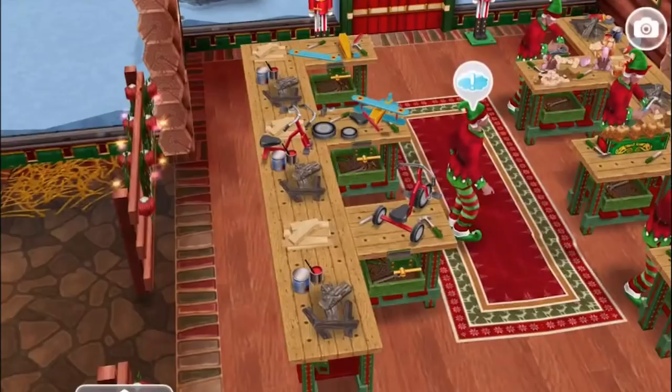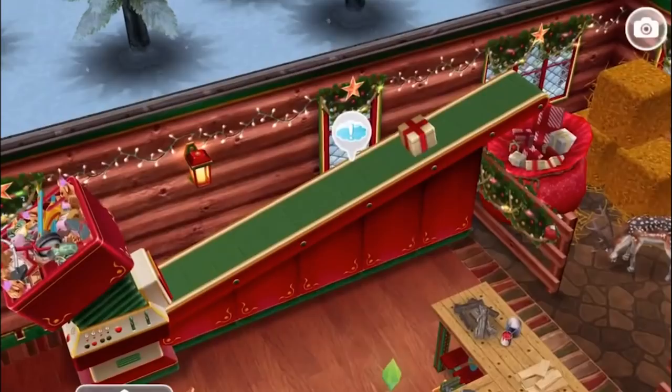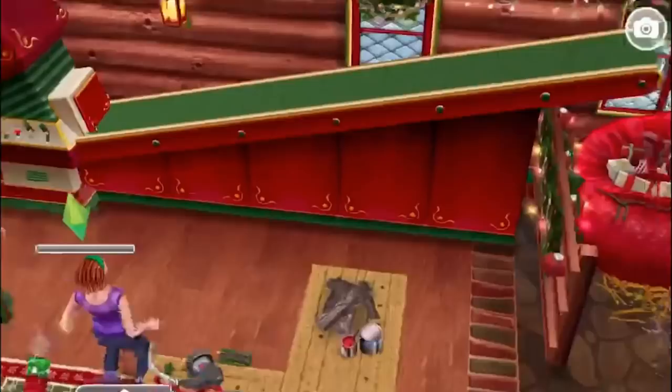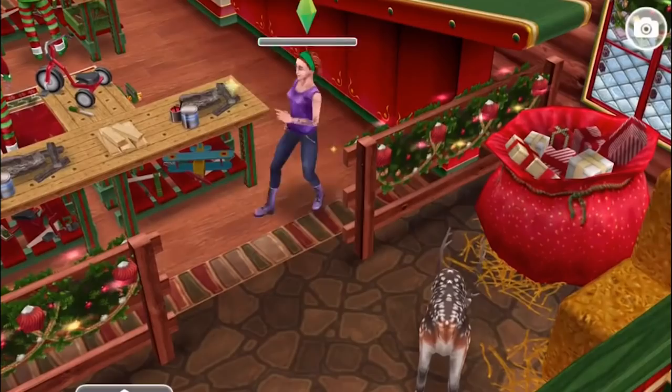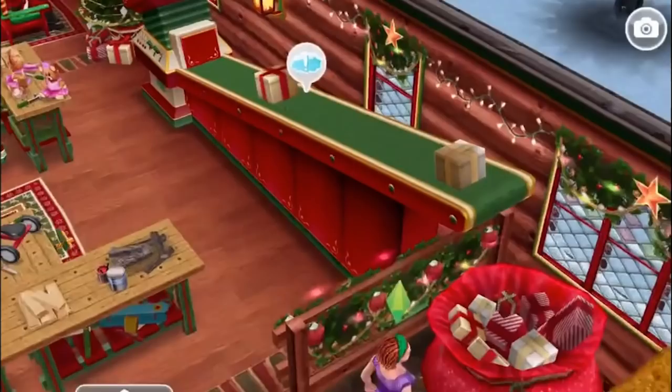Collect present. Your sim speaks to the head elf about obtaining a couple of presents. Do you have a reference? The elf pauses - oh, go on, he says. Collect a present from the present machine. It's nice that the head elf has got this spirit of giving. Collect present - that's one down. Have your sim collect another present from the present machine - the other one took five minutes and this one takes 10 hours and 50 minutes.